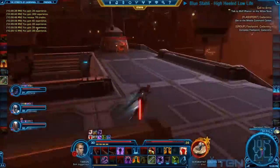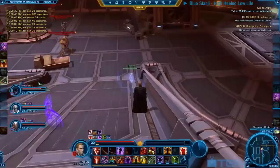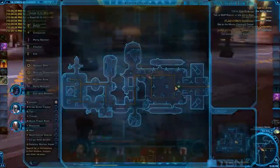Watch out at this point here — you'll get jumped by a few separatists. You can skip this encounter altogether. Just wait until that patrol has passed the left hand side and then move over to the elevator to encounter your next boss.